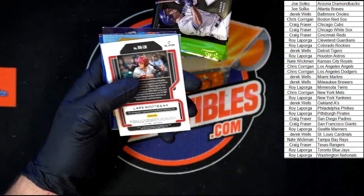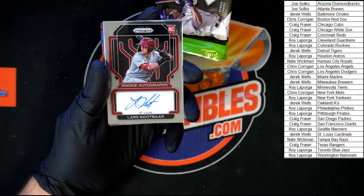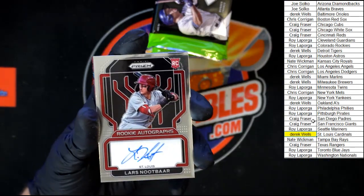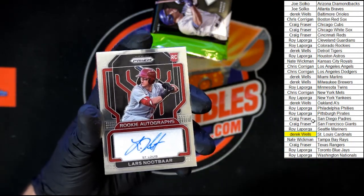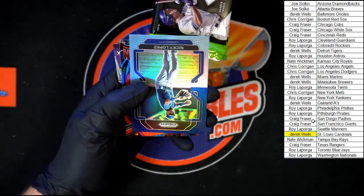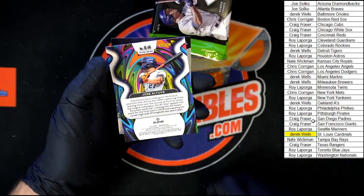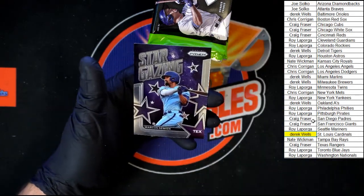Lars Nootbaar auto — look at that rookie auto for St. Louis! Who's got St. Louis? Derek W — that is your new Lars Nootbaar auto. Little bit of speck on that side but looks good. Brian Reynolds hot box insert, Lopez hot box insert, Jose Altuve red illumination — not numbered but you can see the red along the waves. And behind that, Simeon stargazing.